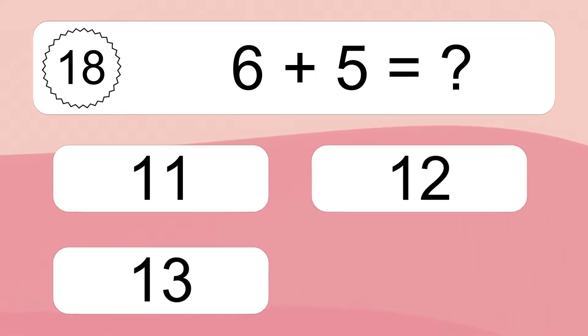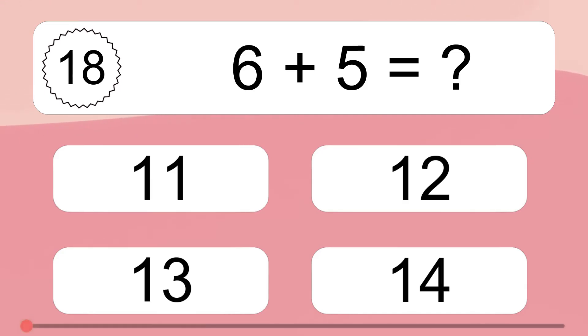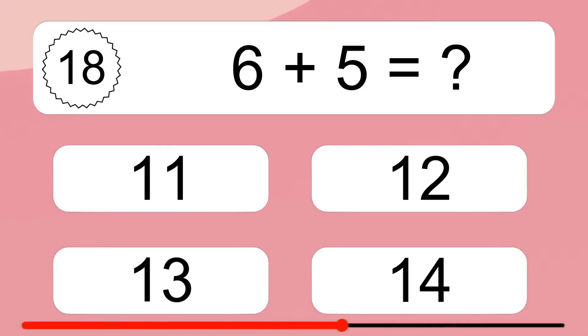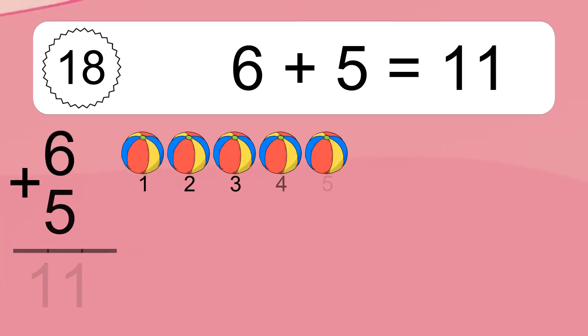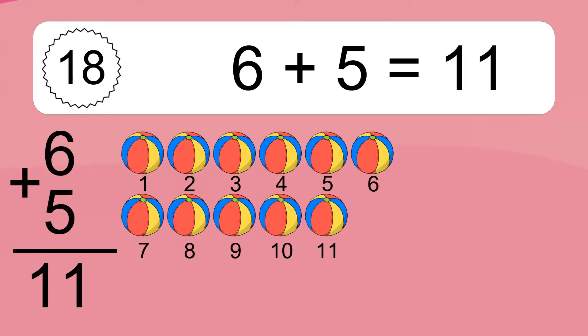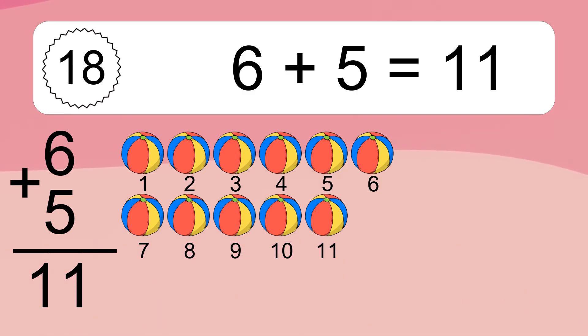Six plus five equals what? Six plus five equals eleven. Let's count it: one, two, three, four, five, six, seven, eight, nine, ten, eleven.